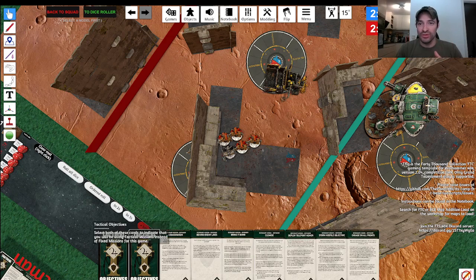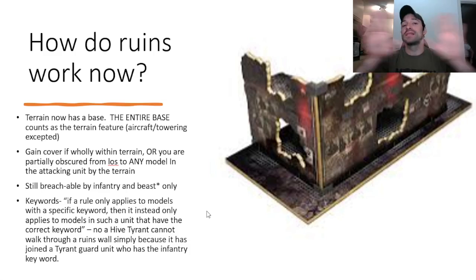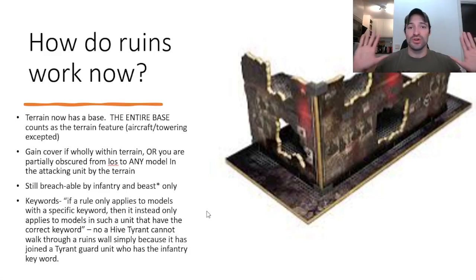Let's go back into the PowerPoint and rapid fire a few rules, then get to the single most important rule of 10th edition's cover. Ruins are still breachable — infantry can still move through them, and so can beasts. Swarms lost it. Sorry Necrons, your scarab swarms are no longer nearly as useful as they used to be. Swarms are no longer breachable — only infantry and beasts.